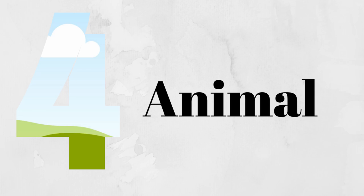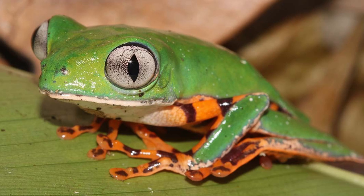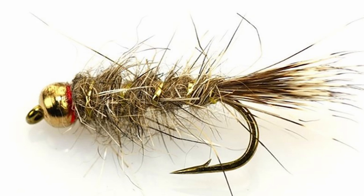For the fourth animal, I chose the frog. The frog would be a cool animal that you can catch while fishing in ponds, with a new bait called a fly. This would add a little bit more catching variety into the ponds, instead of it just being pondies.